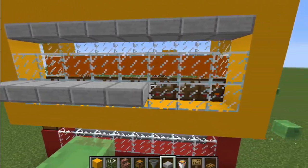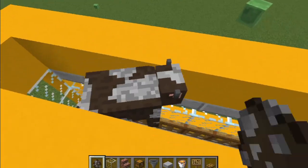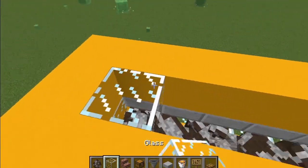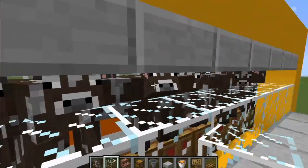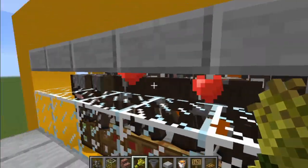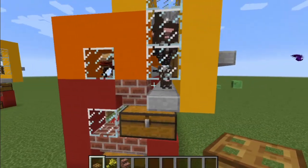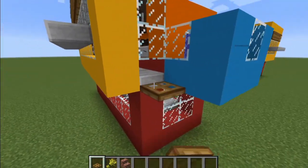Now you'll need to bring back some cows or sheep and lure them into the topmost chamber. I think sheep would be better, since you're already getting leather from the chupacabras. You can close the trapdoors beneath their feet and breed them to increase your population if needed. Fill in the top with solid blocks once you have enough. I added a walkway and more trapdoors along the front, which will hopefully keep them safe.